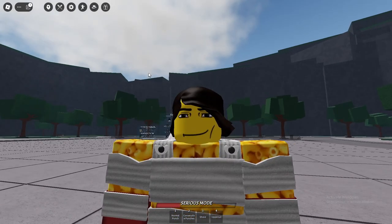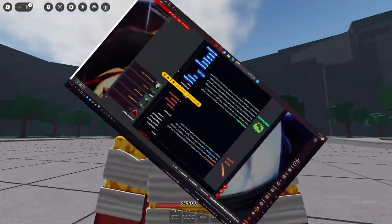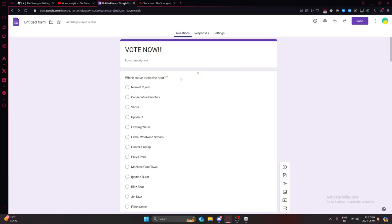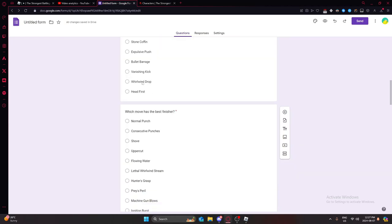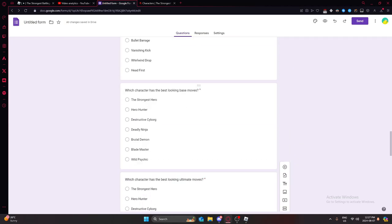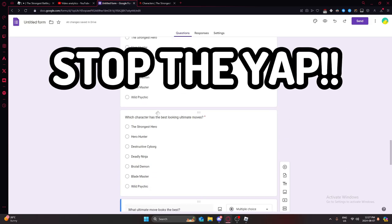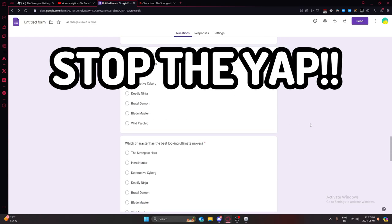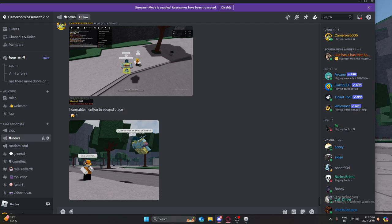Let's make it. Boom, we have a full poll here. Which move looks the best? Which move has the best finisher? What character has the best looking base moves? What character has the best looking ultimate moves? What ultimate looks the best? So we are going to copy this link and send it to the Discord server.